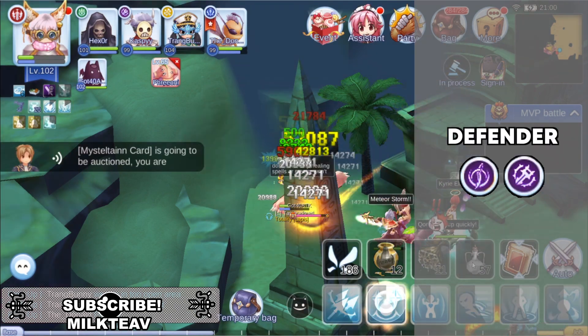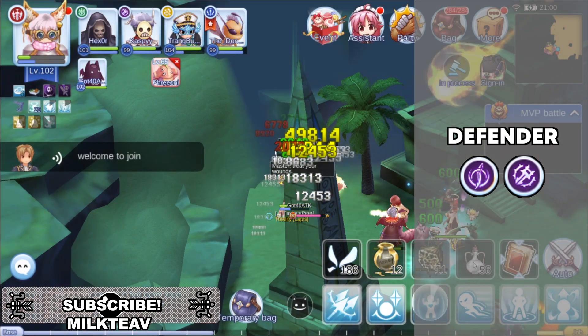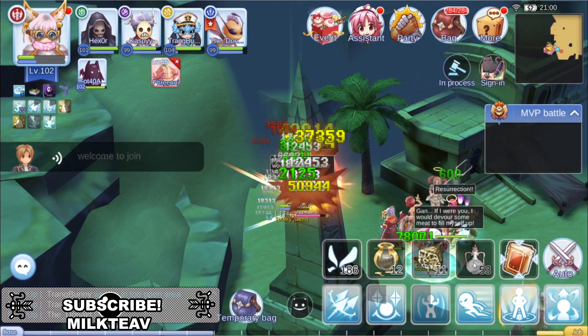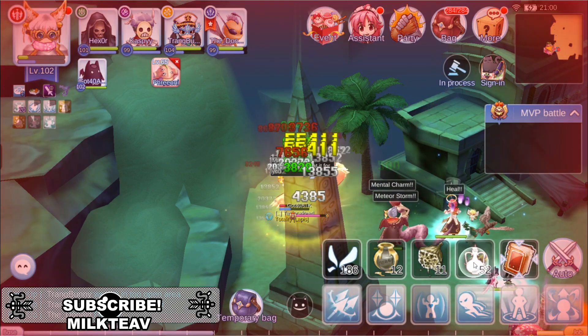As a party defender, your main role is to scout the area behind your party and make sure no one tries to engage with your party. If there are multiple attackers, remember to target the ones that are easier to kill first. One quick tip: if you are trying to farm a specific MVP, once you've killed that MVP in your current match, you could leave and queue for another match so you can use up all four of your MVP limit on that specific MVP.